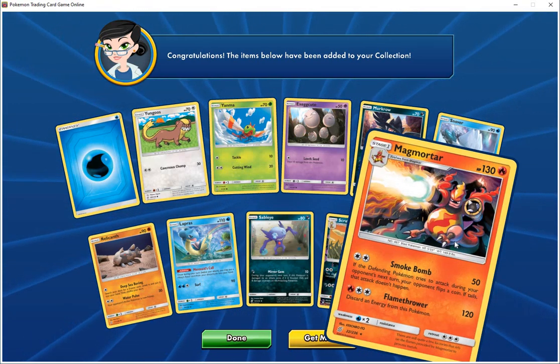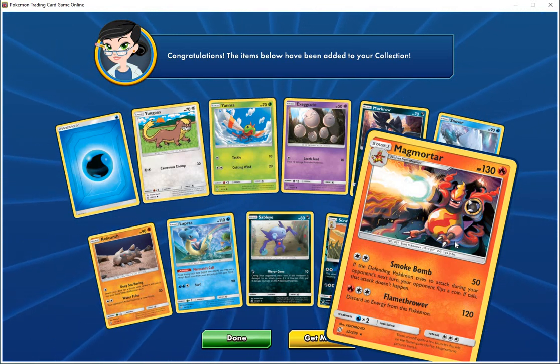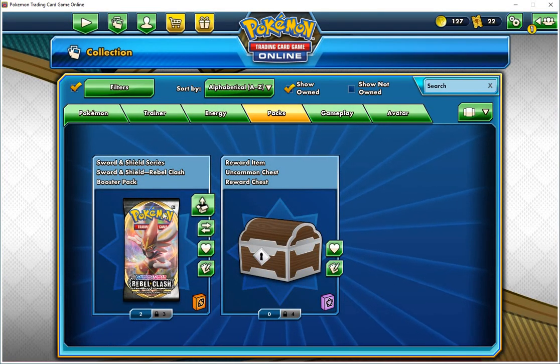Magmar, HP 130, Fire — Smokescreen 50, if the defending Pokemon tries to attack during your opponent's next turn, your opponent flips a coin; if tails, that attack doesn't happen. Flamethrower 120 — discard energy from this Pokemon.